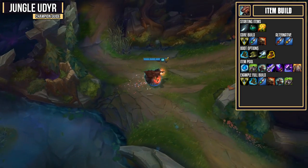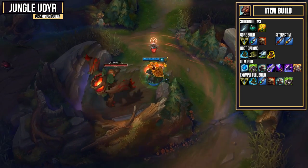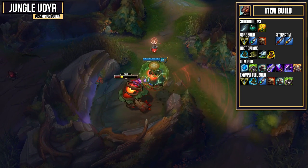For your boot options, we have Merc Treads against high AP and CC heavy teams, Ninja Tabis against high AD teams, Boots of Swiftness for all around mobility, and Boots of Mobility for quicker ganks.